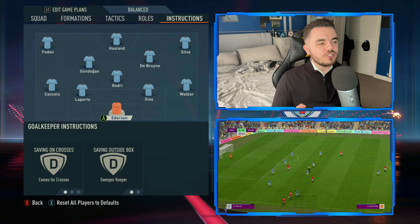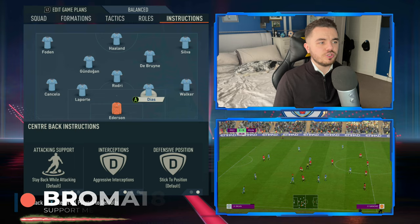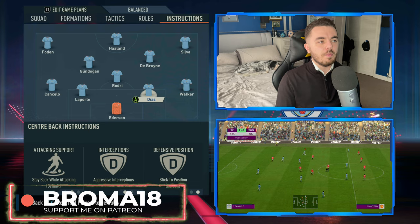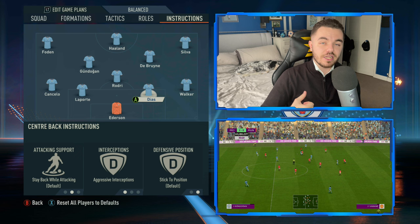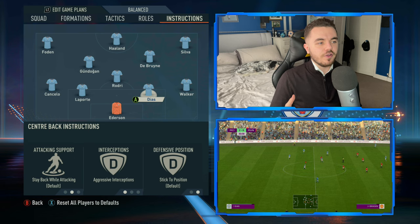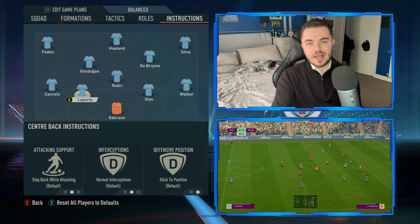With the two centre backs, there is just one tweak - one of the centre backs will be on aggressive interceptions. You'll notice this more with John Stones than Ruben Dias, but it is generally the right centre back. Laporte plays more of a conservative, protective cover role. John Stones will look to step out more and try to win possession aggressively - he really looks to play on the front foot, something that has been bred into him since being at Manchester City. The left centre back is more of that cover behind.